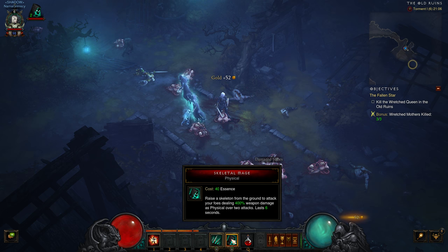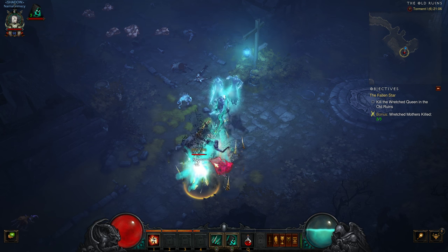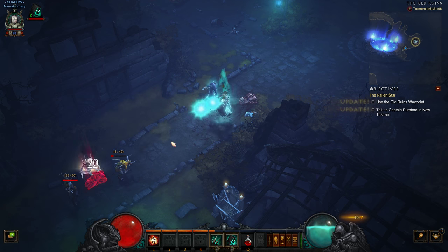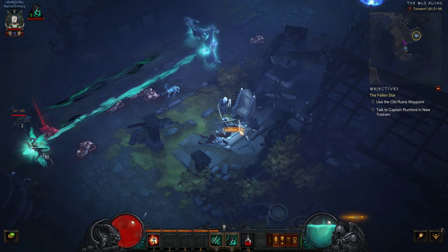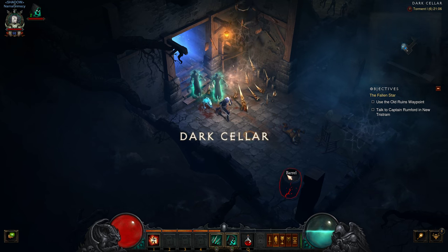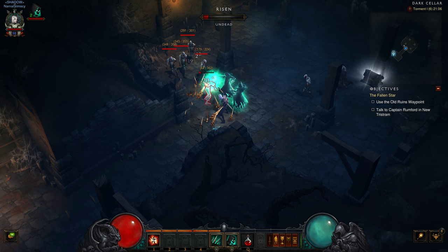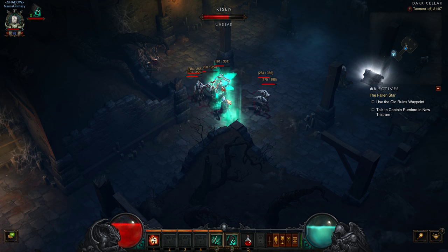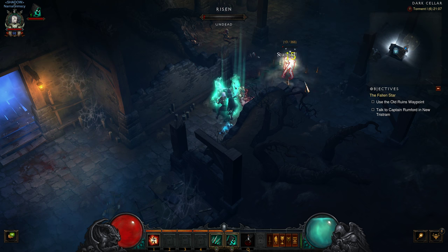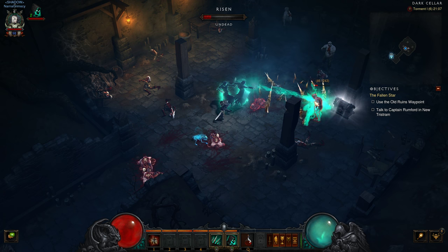One of the nice things about Skeletal Mages is that they're somewhere hybrid between a spell and a minion. I think that's actually a nice design choice for the Necromancer — because as a Necromancer, you want to have an army of minions. That's what Necromancers do. And for that, you need an army.